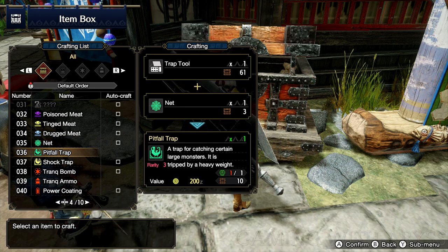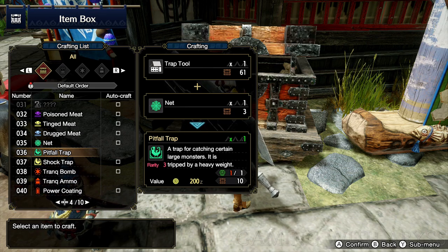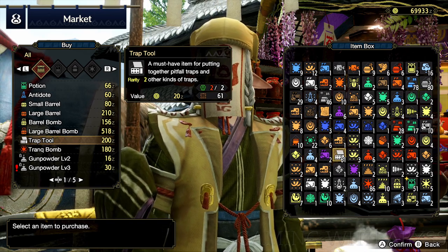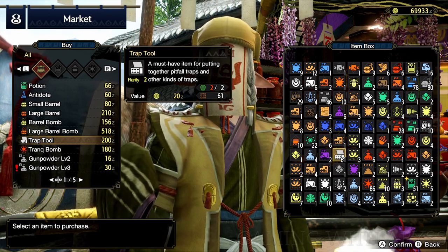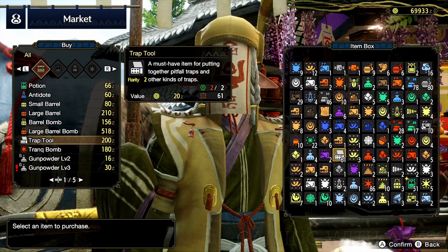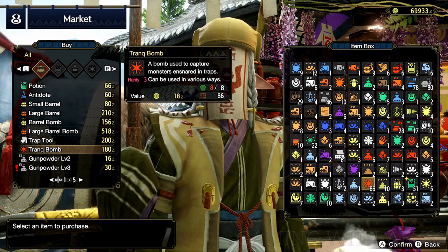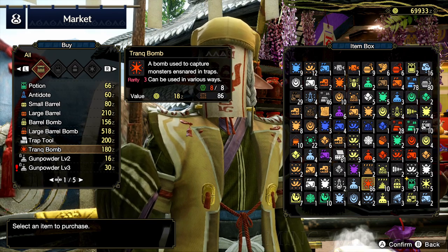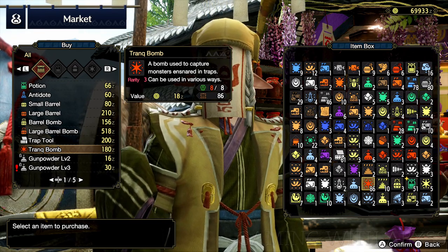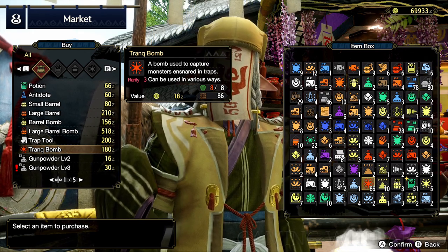I recommend using the shock trap first since it's easy to make, and keep the pitfall trap as a backup just in case something goes wrong. Now you will need to go and buy the trap tool from the market. I like to buy 50 of them so I don't have to worry about them for a while. This is the one item you cannot craft or get anywhere else but the marketplace, so just make sure you buy a bunch of them there. Also, while you're here, buy a bunch of tranquilizer bombs. You can craft these but I find it easier to buy a hundred or so. You will need two bombs in order to capture a monster.